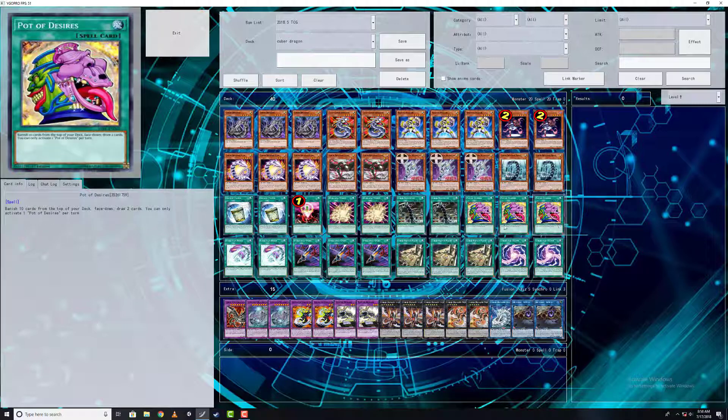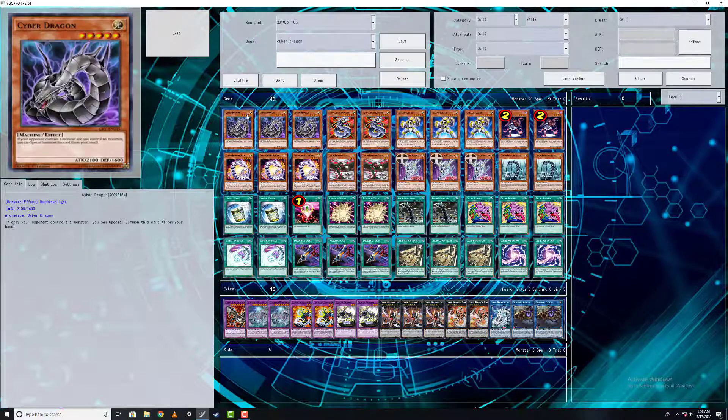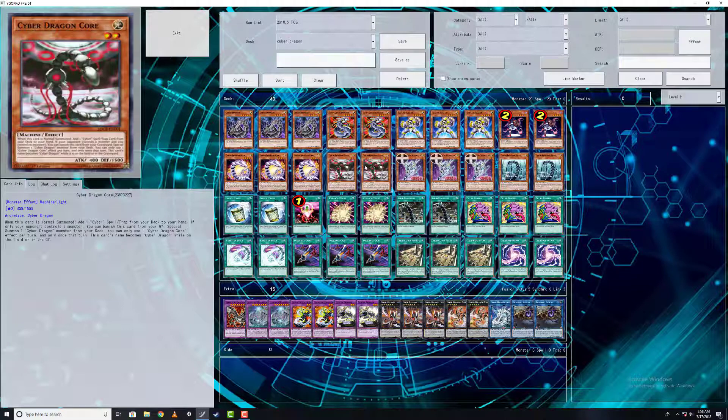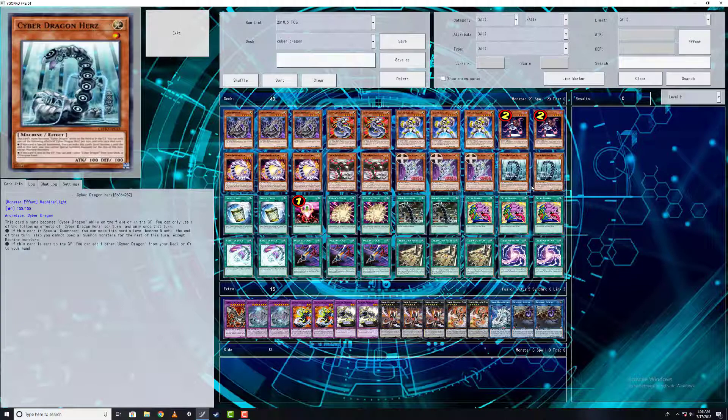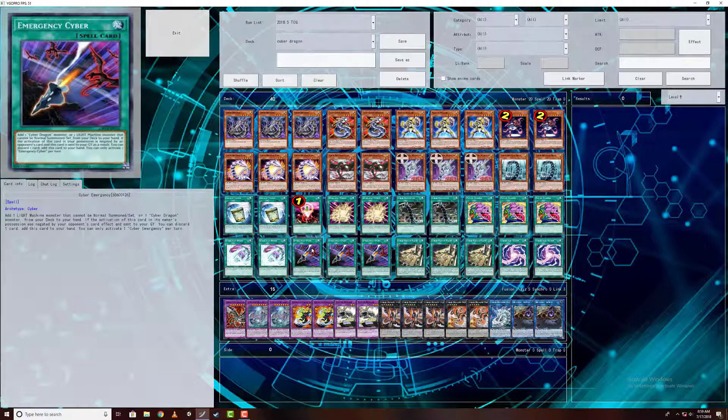Searchable Monster Reborn — let's go. Pot of Desires for draw power. Evolution Burst — I know some people will be eyeing this card and asking why. If you control a Cyber Dragon monster on field — and this, this, and this are all treated as Cyber Dragon on field — you have a remarkable amount of targets. Cyber Dragon specifically cannot attack after using it, but are you really going to keep Cyber Dragon on field or are you going to go into a rank five play?